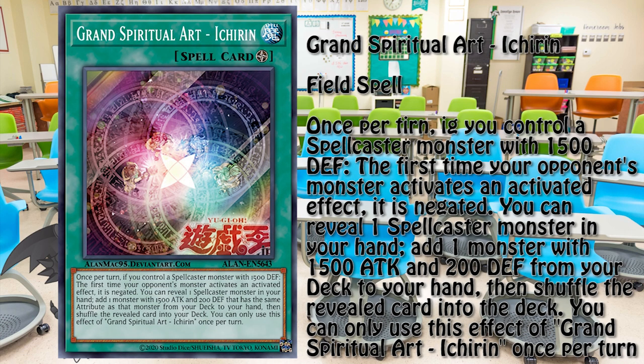The field spell that ties everything together is Grand Spiritual Art Ichirin. Both of its effects are highly dependent on the spellcaster aspect of the deck. However, having a negation and the ability to search out the entirety of the engine is very nice.